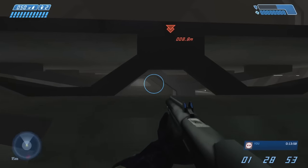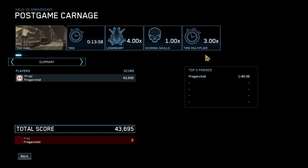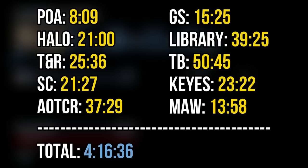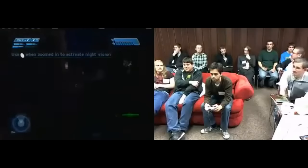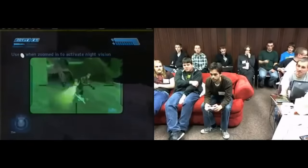That's the Maw, and that's every Halo CE level deathless on Legendary. My time on the Maw was 13 minutes and 58 seconds, bringing my final time to 4 hours, 16 minutes and 36 seconds. My run obviously wasn't straight through, but for comparison, Cody Miller's GDQ speedrun — where he had to lower the difficulty from Legendary to Normal — took about 4 hours and 19 minutes.